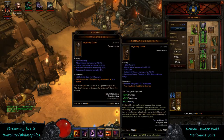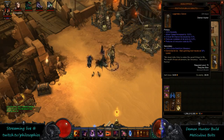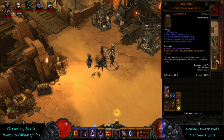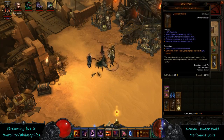You can combine the rucksack with the Hell Trapper to get a maximum of seven sentries. However, the synergy here is with the ball lightning, Night Stalker, and smoke screen — so you kind of have to have the Hell Trapper to supplement the rucksack and make room for the meticulous bolts quiver. That's the focus of the build; it's built around the weapon and the quiver.